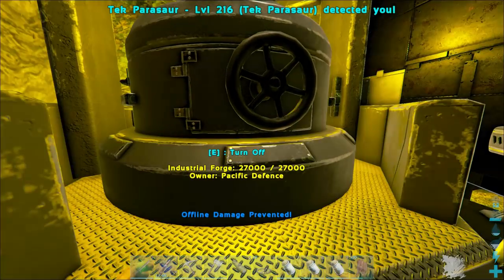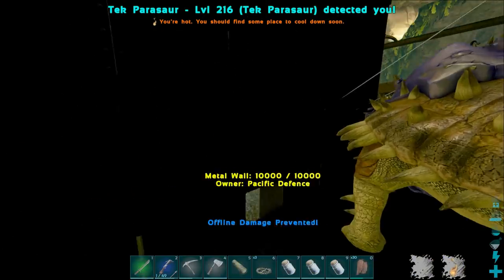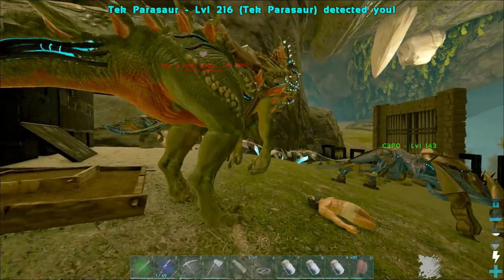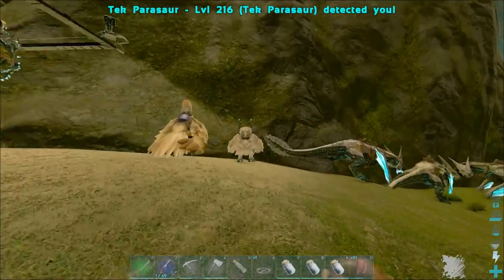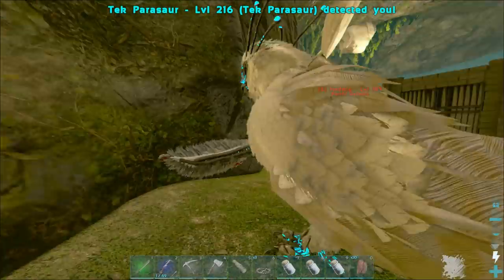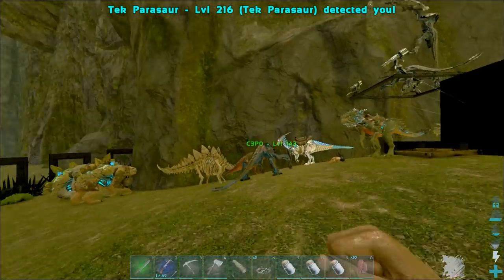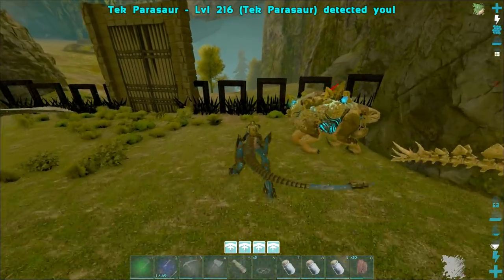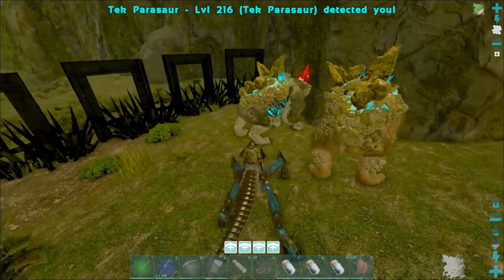What have they got here? They've turned on their industrial forge — I'm going to turn it off now. Got ankeys, that's a level 190, 260. Another one of the snow owls — these are so cool. I'm getting annoyed with that thing detecting me, so I'm going to leave and carry on my hunt for crystals.